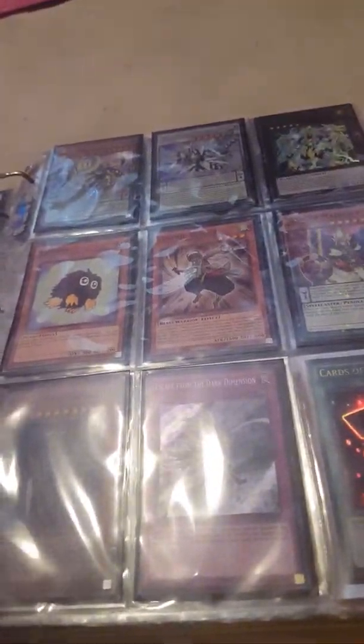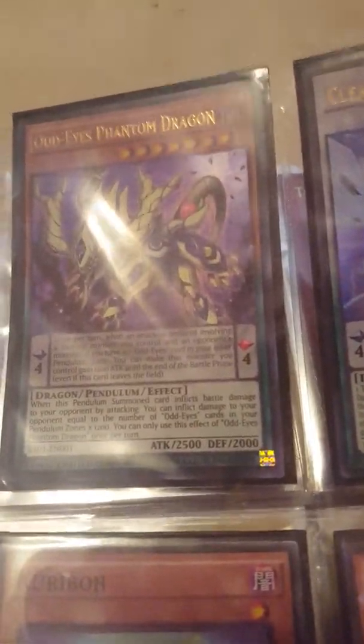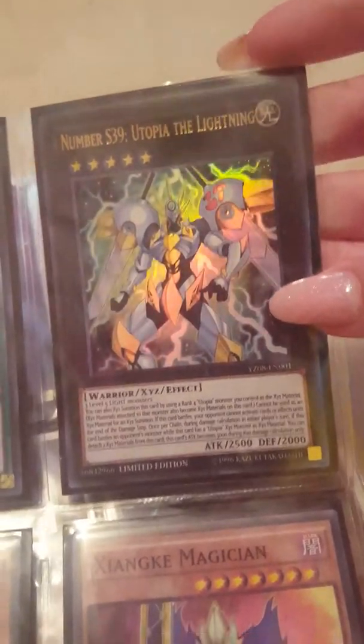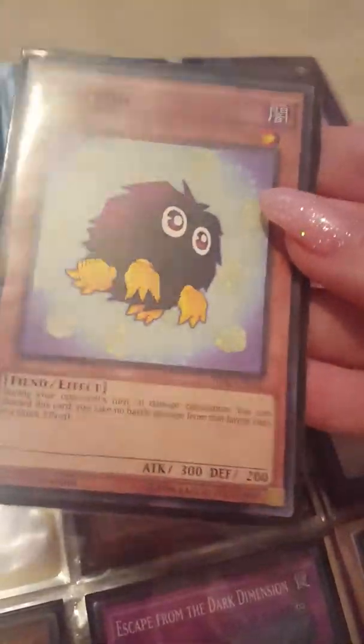Next I also have some Yu-Gi-Oh cards in here — these are just my favorite ones, the best ones. I have some limited edition ones I got from comic books: Odd-Eyes Phantom Dragon, Clear Wing Fast Dragon, Number Shiny 39 Utopia of the Lightning, and a first edition Kuriboh from the old set.